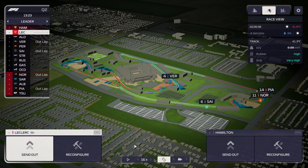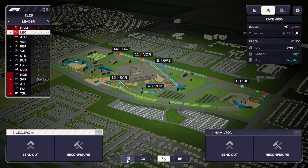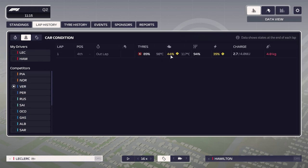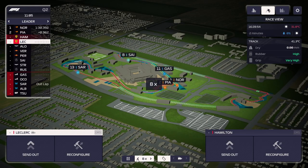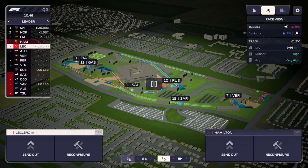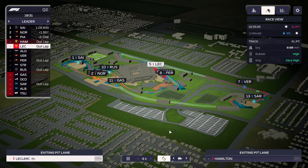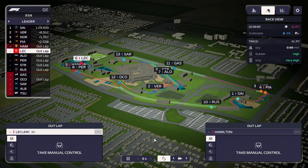We're on the old softs waiting until the 10-minute mark. Checking Verstappen's components — he's still got the old engine, a new gearbox, and old ERS, so we should still have the pace on him. We send Hamilton out first — he's behind Perez which might slow us down a bit. Leclerc is a little too far back for a slipstream.